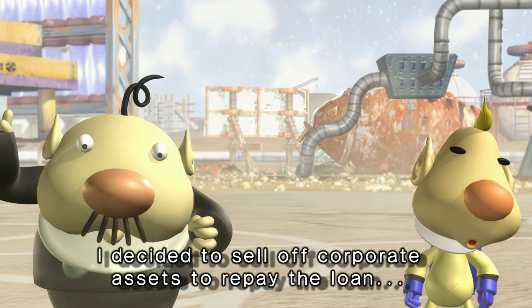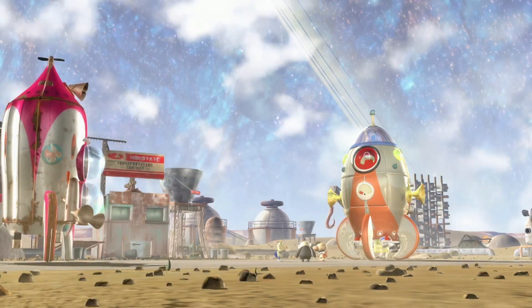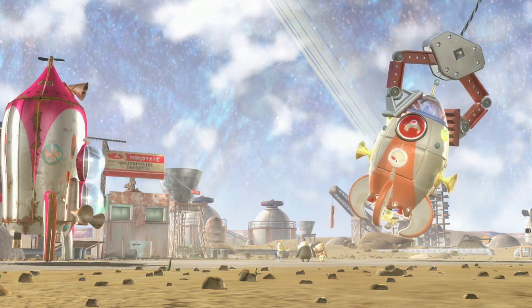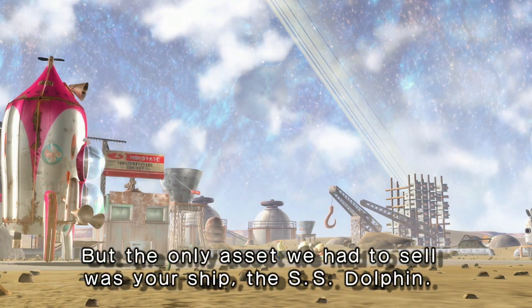You've got your regular red, yellow, and blue Pikmin, with yellows now resistant to electric shocks. But Pikmin 2 introduces two new friends: the poison-resistant, treasure-finding white Pikmin and the super-strong, damage-withstanding purple Pikmin.